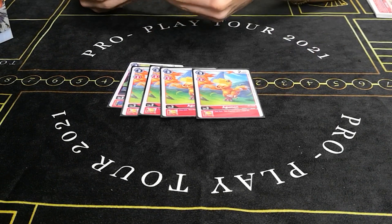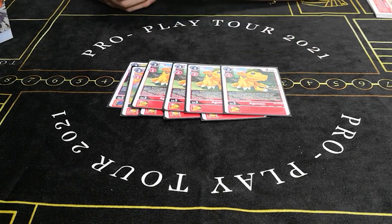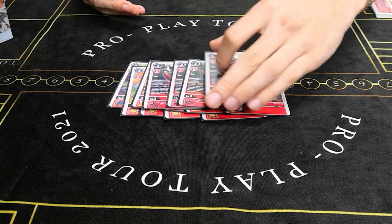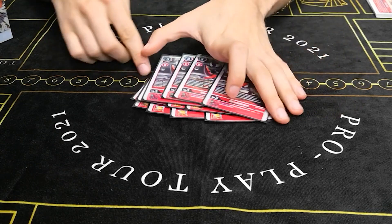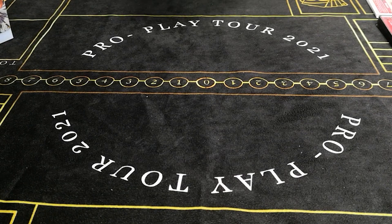We're gonna play four of the new searcher Agumon to help you turbo, same with the Shoutmon cards — very good, help you thin, help you turbo, get the pieces you need.